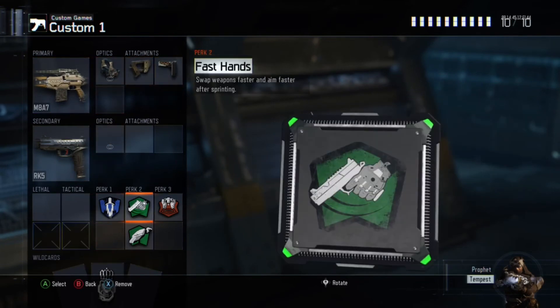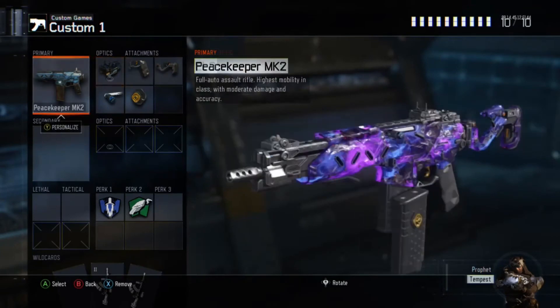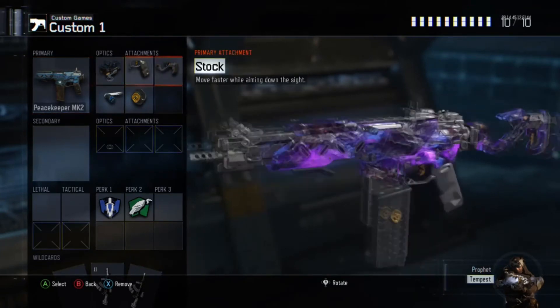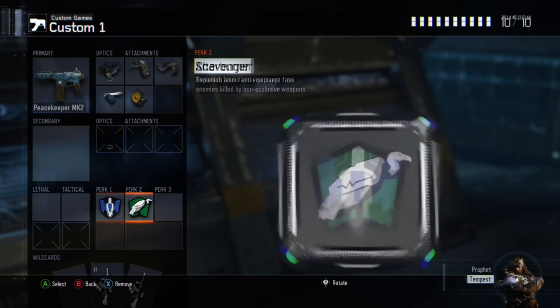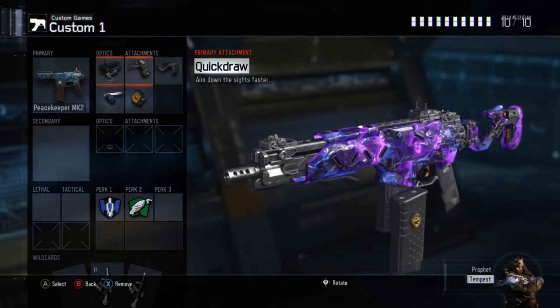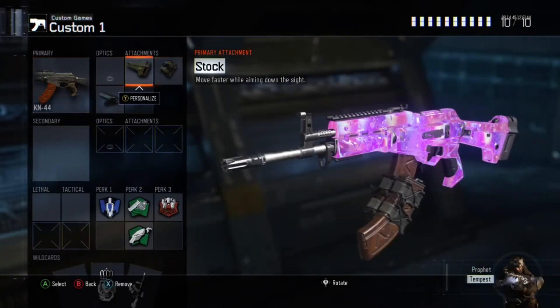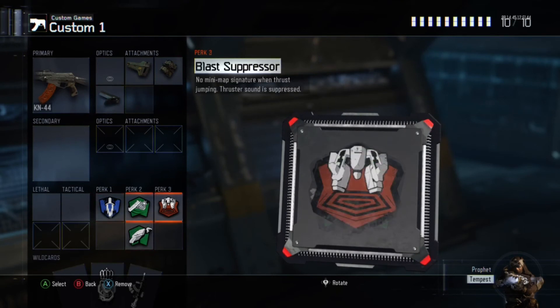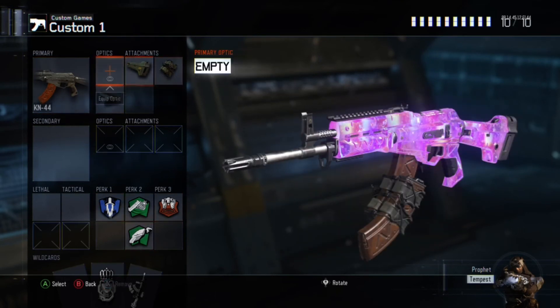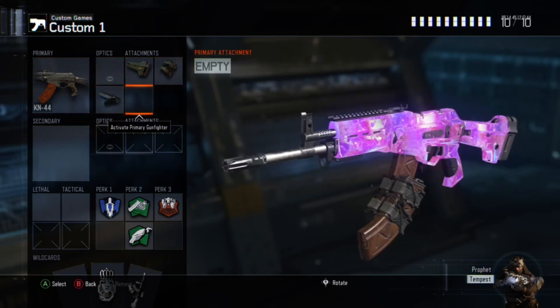This is my Peacekeeper class — if you don't have it, use another weapon like a Cuda or something. ELO, quick draw, stock, then rapid fire and fast mags. You want scavenger, afterburner — you can swap my attachments and put fast hands if you want. My KM44 class: stock, fast mags, rapid fire, then afterburner, fast hands, scavenger as usual, and blast suppressor.